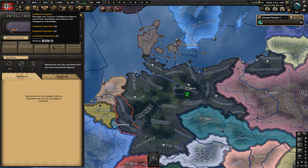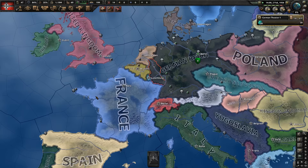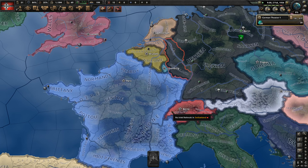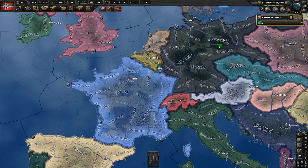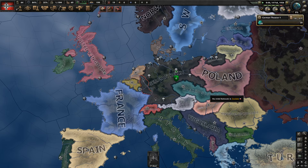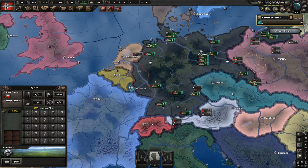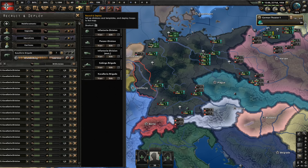We should also establish an agency. Agents are not really the way we're going to do this, but they can help a bit. I know I could just attack France, destroy it with paratroopers, and land our troops in London and conquer the Allies within the year of starting — yes, I did a speedrun as Germany — but I'm doing it this way because it seems more fun. We have enough political power; let's start justifying a war goal on Poland. Poznan works.